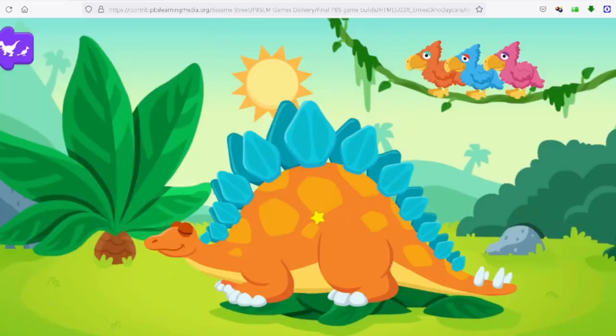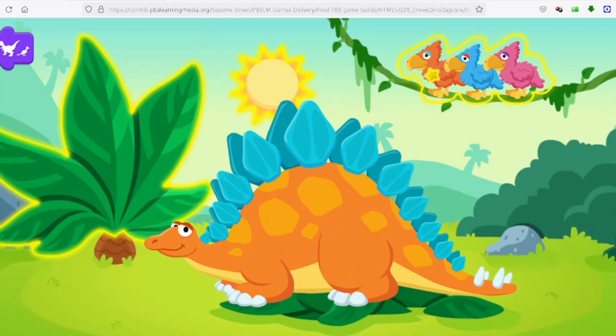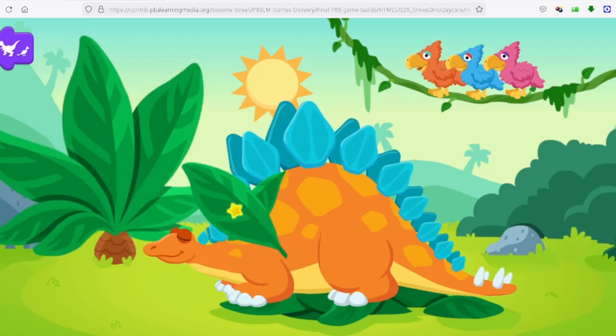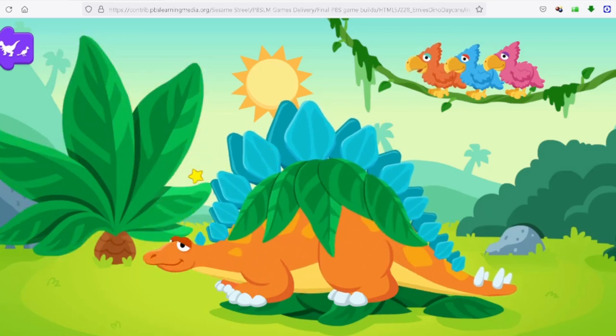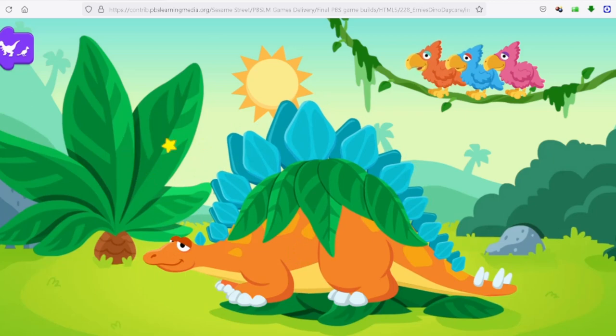It's Betty Bye time for Stegosaurus! Help the dinosaur get all tucked in and relaxed! The five pieces of bone on Stegosaurus' back are called plates — but not the kind you eat on.